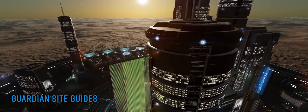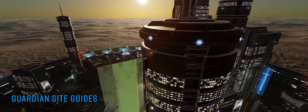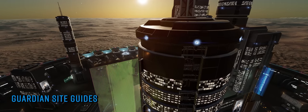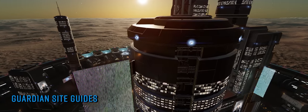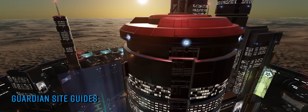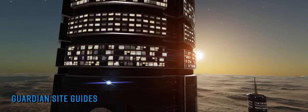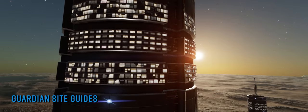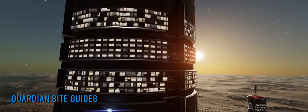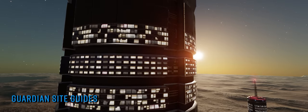Whilst Greybeard's guides are linked to specific Guardian locations, the information contained in them and the site layouts are largely transferable to just about any Guardian digging that you might be doing, so they should prove useful no matter what site you find yourself at. The images, presented in the style of aerial reconnaissance photos, are being posted to Greybeard's profiles on Twitter and Mastodon, which you'll find linked below this video.